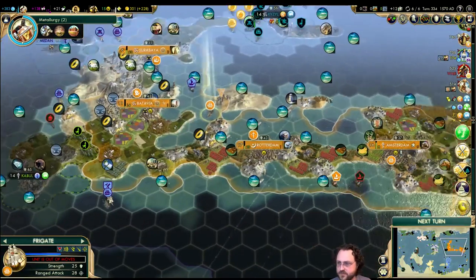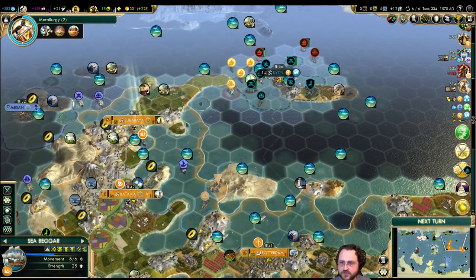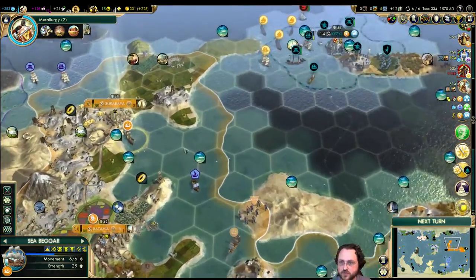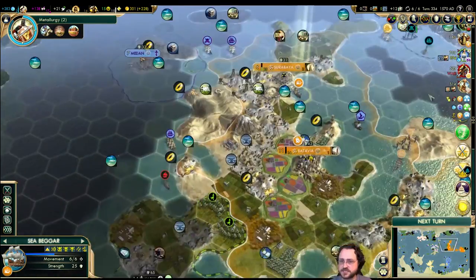My soldiers are all high on stroopwaffles. Got another frigate over here — the Sea Beggar. I'm not going to move out with it yet; we're going to just park out here and wait. Come at me, bro. It would suck if they took Kaisal, but that doesn't seem possible.